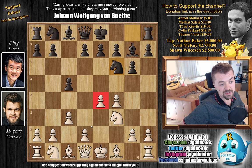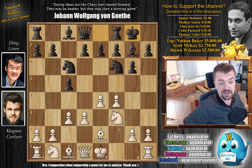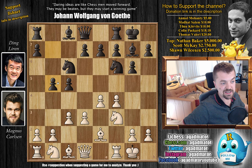We have knight to f6 now, making it a bit difficult for white to play d4 since e4 is under attack. So you either advance it and go into some knight d5 stuff, or you play d3, which is what Magnus did. We have knight to c6, bishop to e2, castles by Ding, Magnus also castles, and now b5 as Magnus allowed it, grabbing some space on the queen side, preparing bishop to b7 and so on.